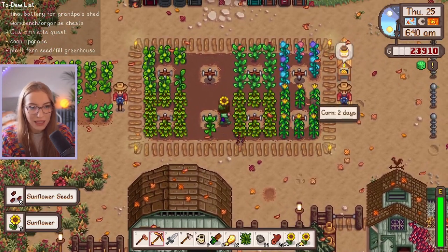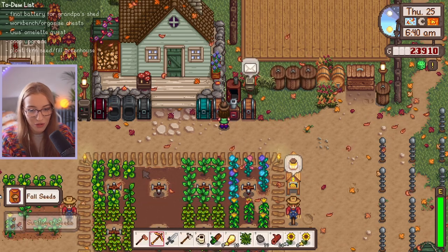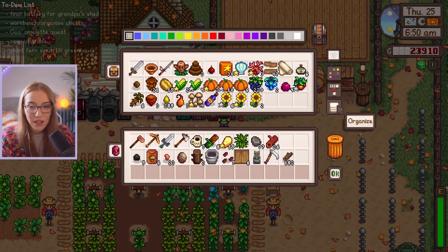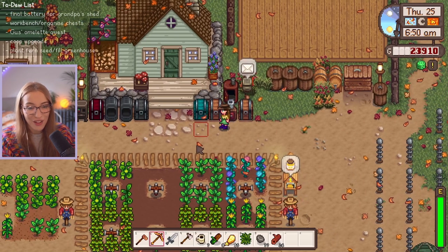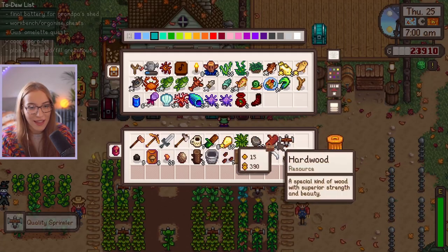We can't plant these seeds back down because it's almost the end of the season. How are we almost in winter? I'm not ready to be in winter. We do at least have some more sunflowers for gifts, which is good. I'll keep these sunflower seeds or I can plant them in the greenhouse now, because we actually got the greenhouse in the last episode so we can now plant things in there.